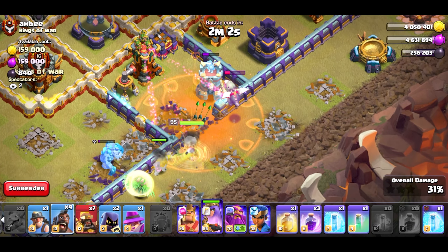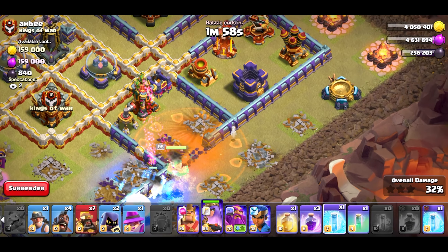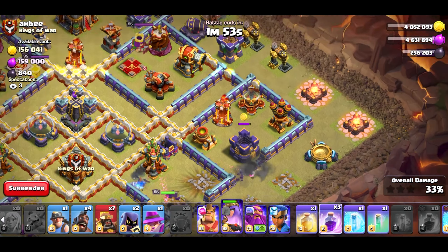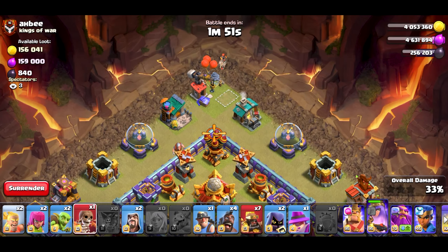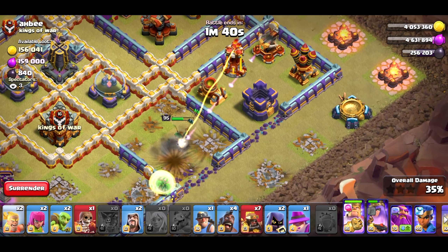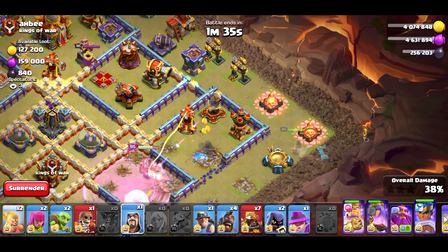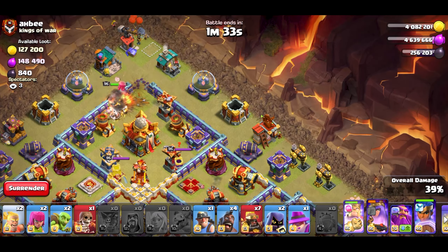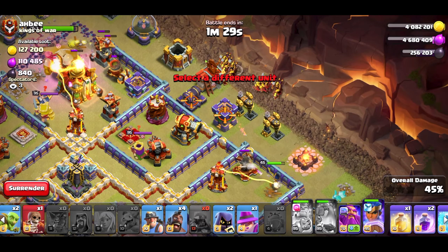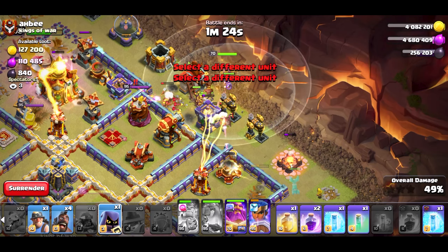Ooh, that ice golem is going to be a pain. Hopefully it's not much damage. Okay, there we go. While that's going on, let's go into wall break here. Wall break here. King. Actually, let's change the plan a little bit. Rage. Okay, RC here, along with the wizard. Wizard behind. King ability now. Queen ability. Let's full send the super bacon. Baby warden, along with the headhunter. Warden ability. That'll be good.